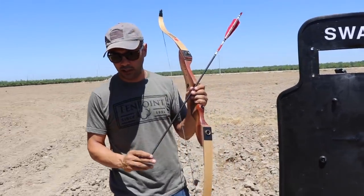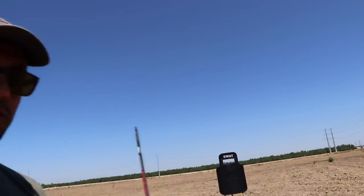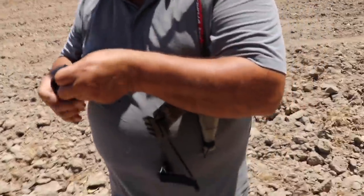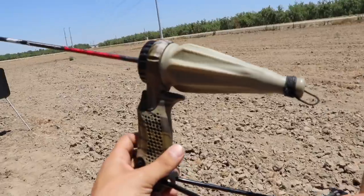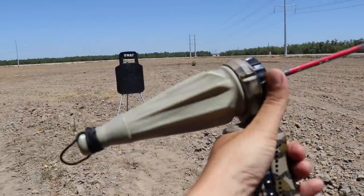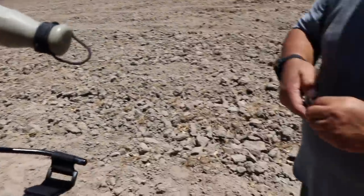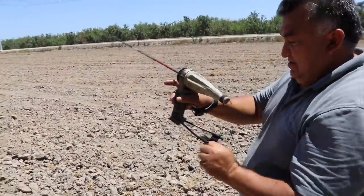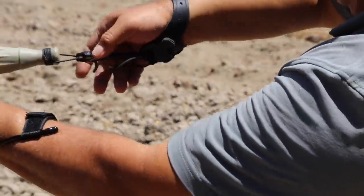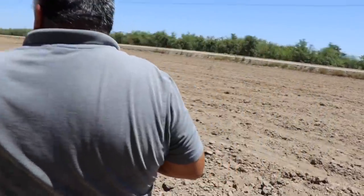We're gonna try something else called a pocket shot. This is called a pocket shot — the arrow goes right in there, slips in. It's a really good application if you're out in the wilderness. It's got rubber here, the arrow slides right into that pocket, hooks in and knocks in. You just pull and fire. The release attaches right over there.